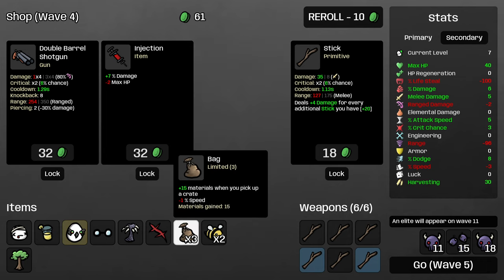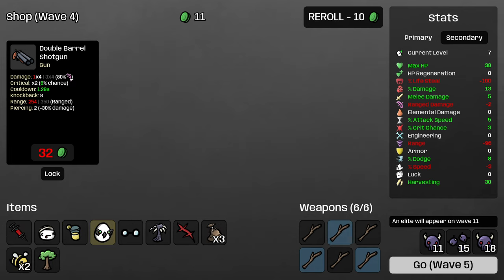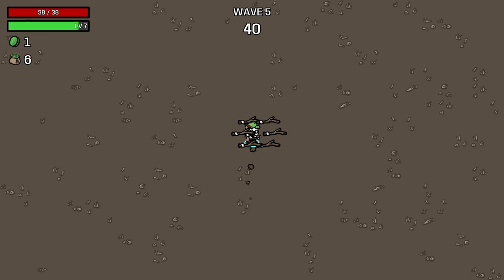Keep taking bags. We are less likely to gain money from them than other characters because we're not breaking trees, but they're still pretty good. Obviously leveling sticks and injection is good. I'll throw in one more reroll. Nothing else that we want, so let's go on to wave five.